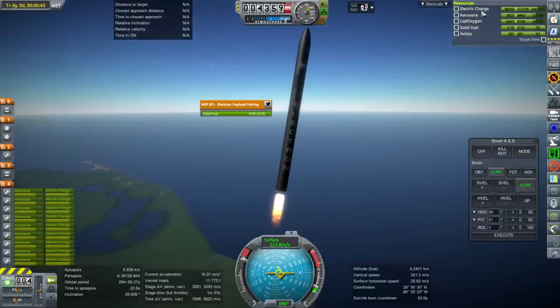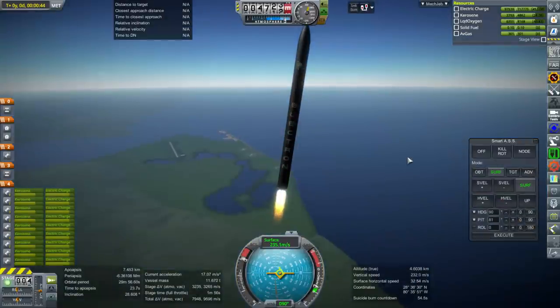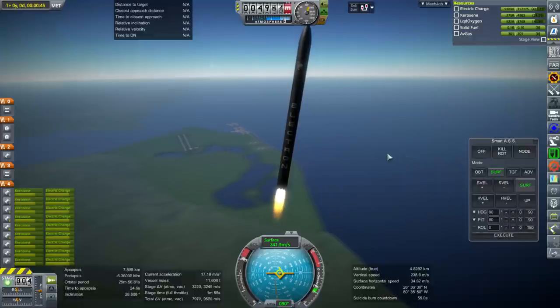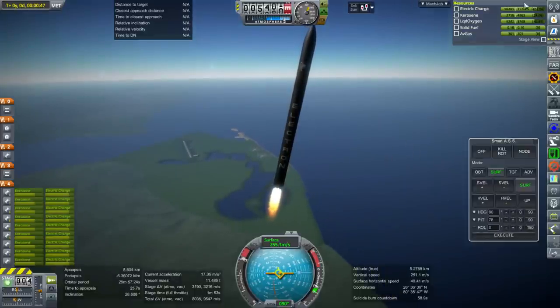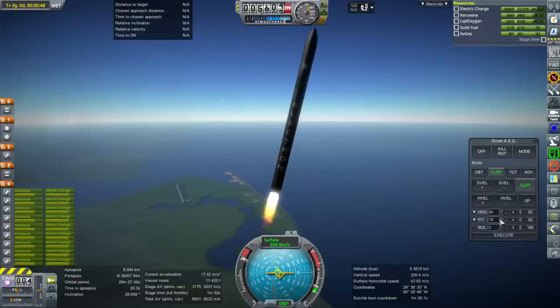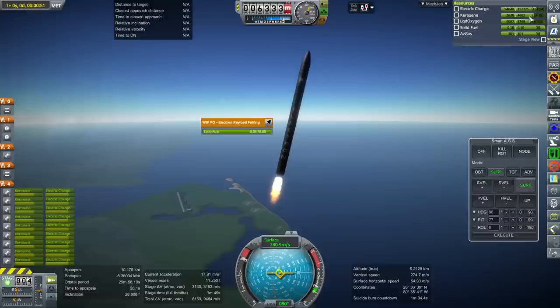I sized the amount of fuel for those burn times. The electric charge is a bit of a question mark because the turbo pumps run on electric charge. I've put a generous amount based on information available, and you can see it drawing quite a lot of electric charge every second. I think that's realistic - it's about a draw of 50 kilowatts per engine, so 450 kilowatts altogether.